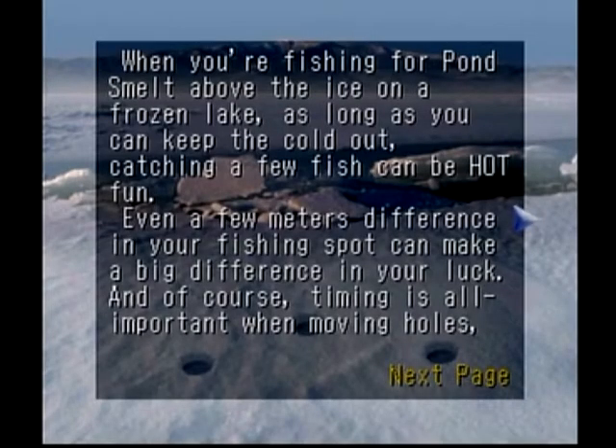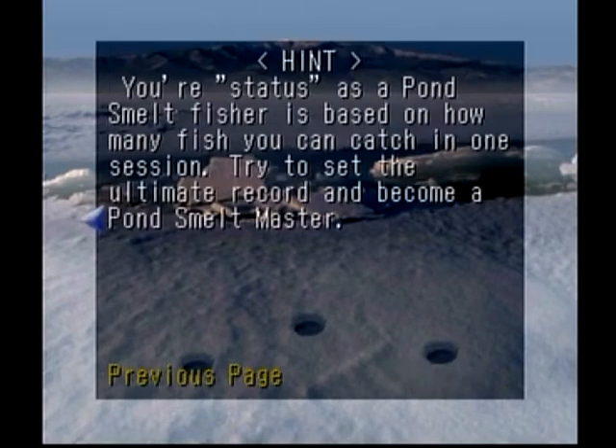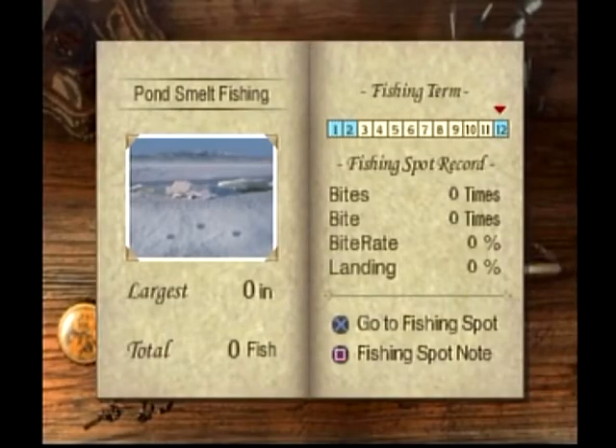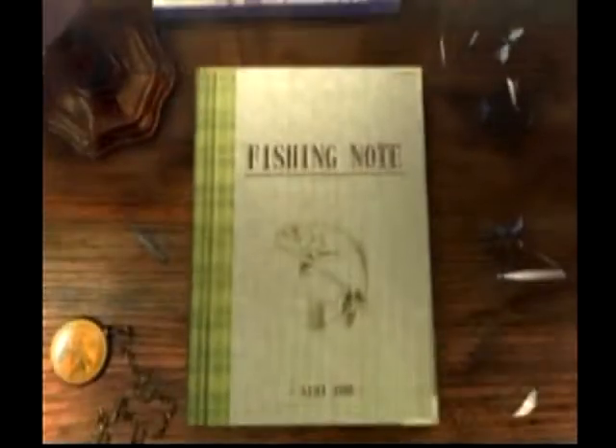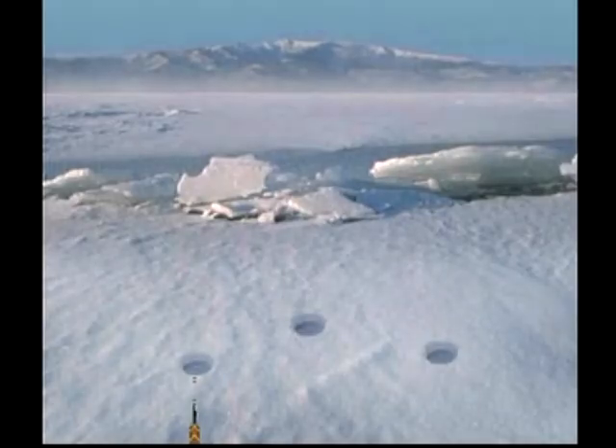Catching a few fish can be hot fun when you're out there ice fishing. This is a very unique level in Real Fishing 2 in that it's the only level where you have to play it a little bit like a speed run. The objective is to catch 30 smelt in one fishing session. It doesn't matter how many you've caught before or how big they are — you have to catch 30 individual smelt and you have a time limit. It is a very stressful level.